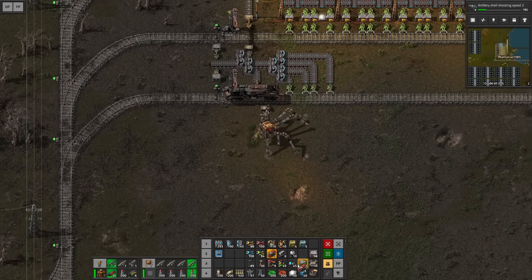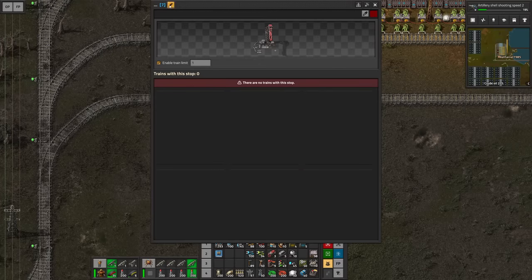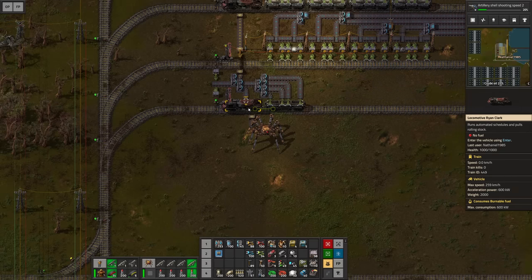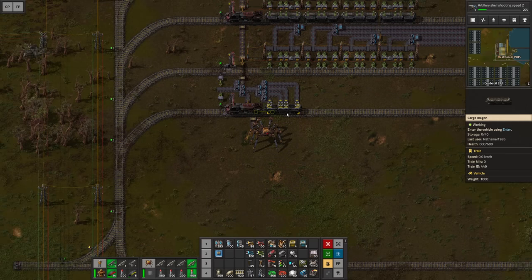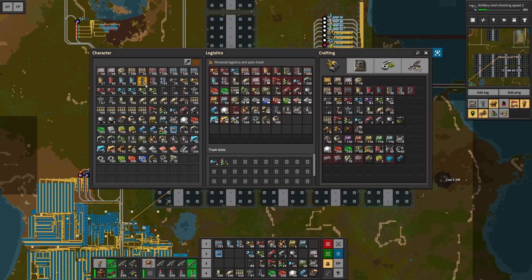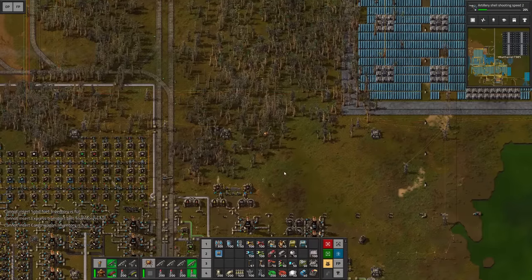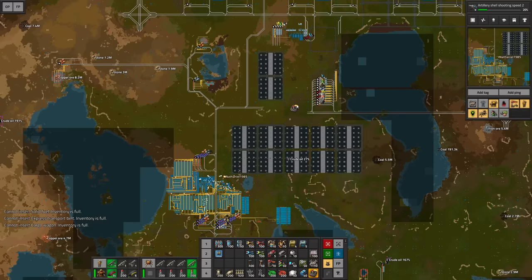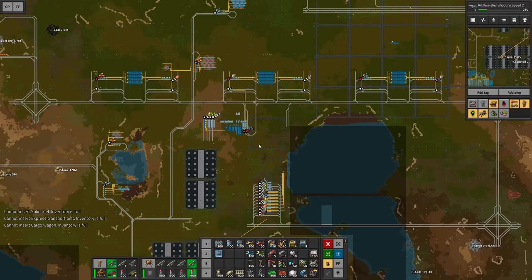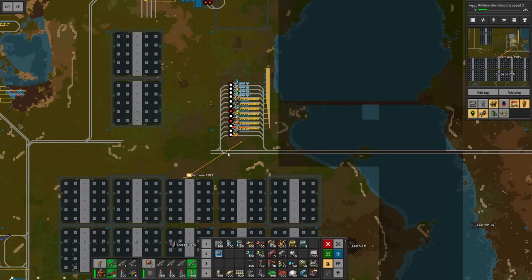I'll set up a train here with just one wagon, and this time we'll name the stations. At the moment the best fuel we have is solid fuel, so I'll load up solid fuel here as our main loading station. The train will distribute fuel everywhere. Let me grab some fuel — I don't have much space in my inventory. My Spider-Tron isn't even capable of helping right now. I think it's about time to build another Spider-Tron. Eventually I'd like Spider-Trons responsible for various tasks — like one loaded with materials to build solar panel modules automatically.